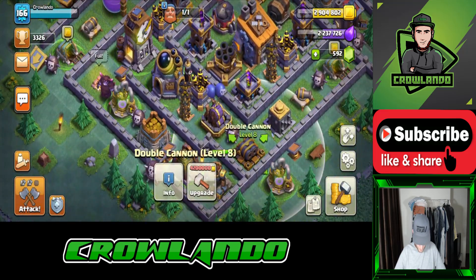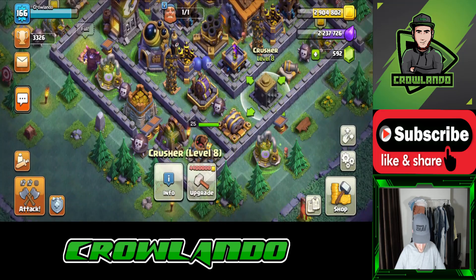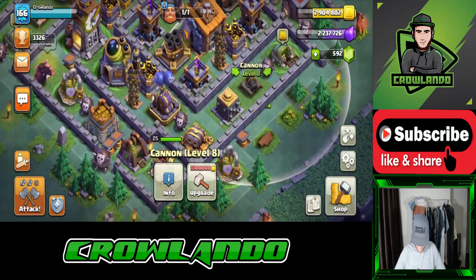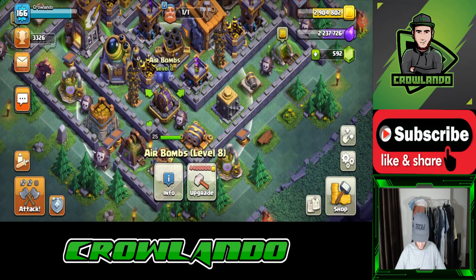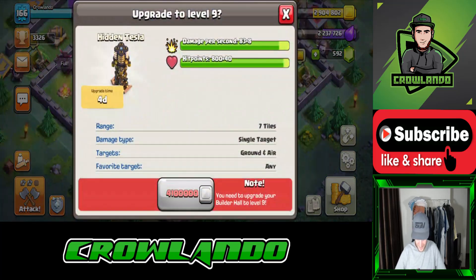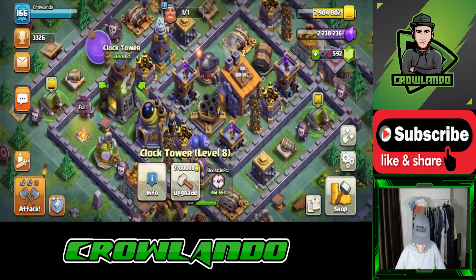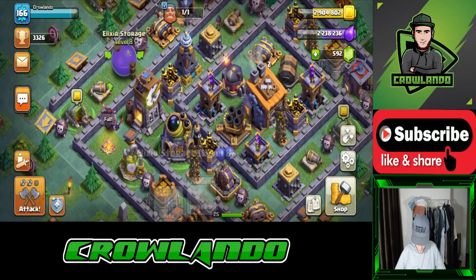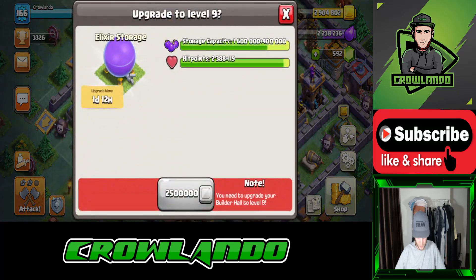We've got a battle machine level 25 — it can't be upgraded to level 26. We've got a level 8 double cannon, level 8 crusher, level 8 cannon, level 8 air bomb — I thought I said level 6 then, I was going to have a heart attack. Level 8 hidden tesla, level 8 clock tower, another cannon, and a level 8 elixir storage.